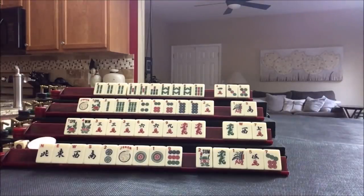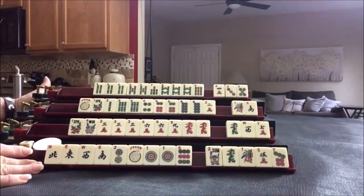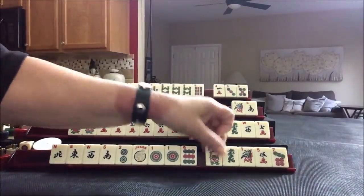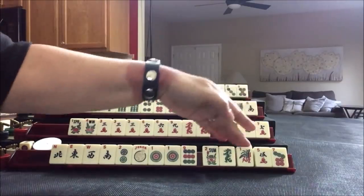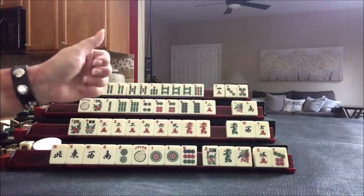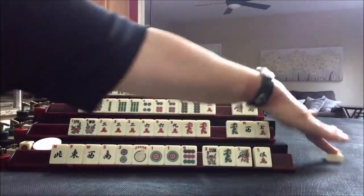I'm going to put it by East rack and we'll start by discarding. I'm going to keep the flower and the dragon and the one — who knows, maybe ones will come in, maybe winds and dragons will come in. Let's discard the seven dot.